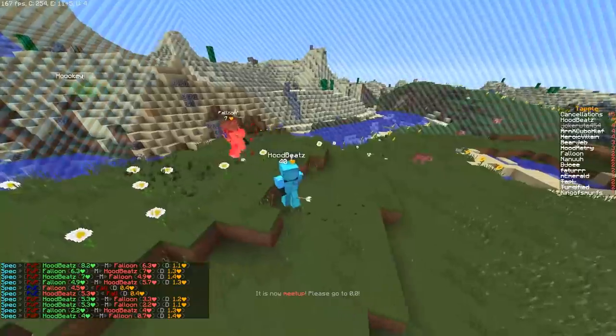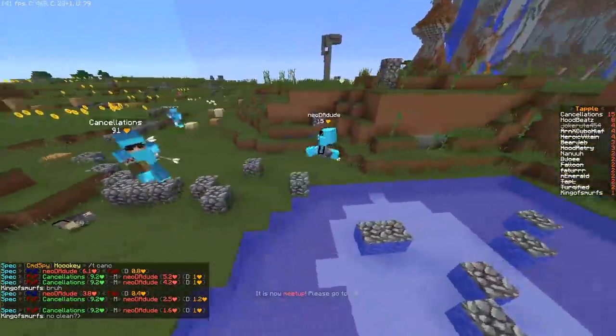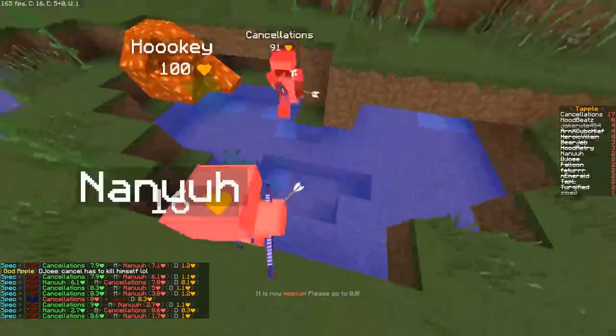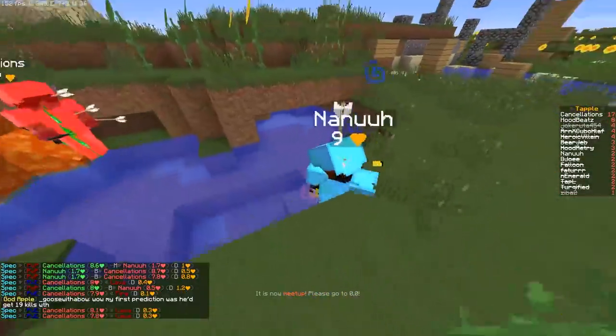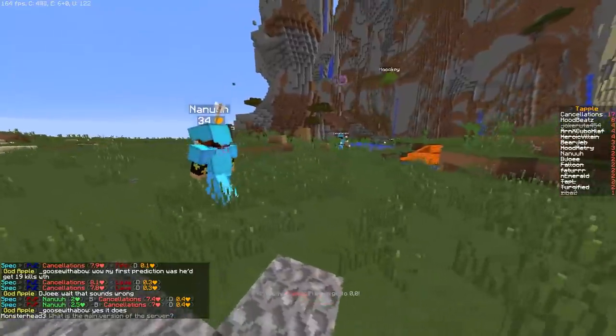Hood Beats — they're both super low. Falloon — there it is. Cancellations going for the lad on 15%. He's in the water — rip. Smurf's down. Nana so low — 4%, he's stuck on the block. They're out of the water now, resetting the fight. It says there's five people alive but there's actually just three — this is top three right now.